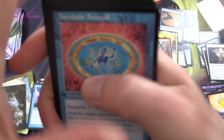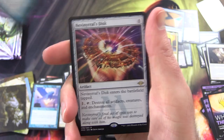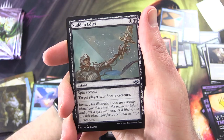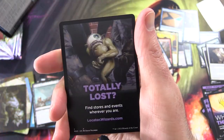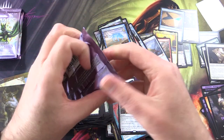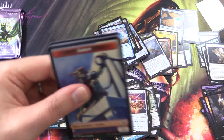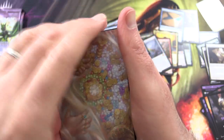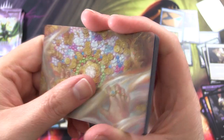Inevitable Betrayal — some nice colour popping on that one. Nevinyrral's Disc, Sudden Edict Sketch, Foil Floodhound. No list card that time. And that one just opened to reveal a goblin — yes! We love the goblins here at MTG Unpacked. Strike it Rich — you too could strike it rich. Fantastic.